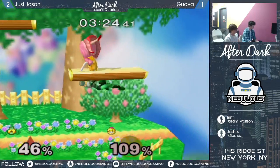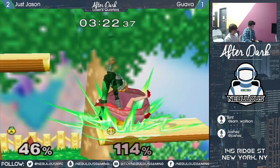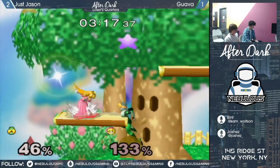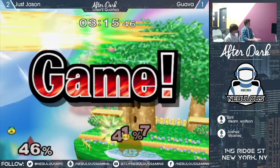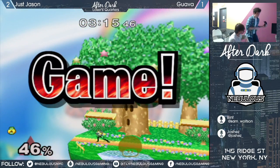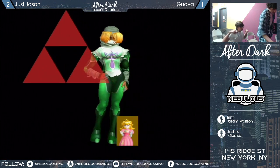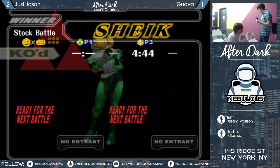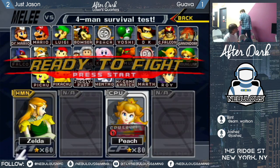Got that grab really early - probably some of the earliest frames here. Now a little platform tech chase. Beautiful punish - textbook stuff - but misses the up air, misses the conversion. Guava gives him the easy back air there. That was smart of Jason to go to the ground instead of following Guava to the platform, because he was able to jump up and hit him with the back air.